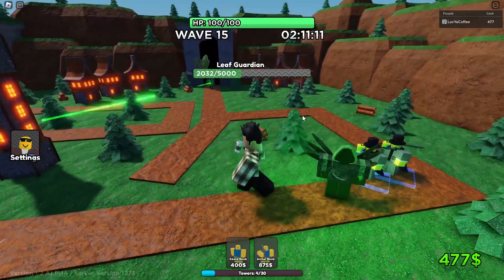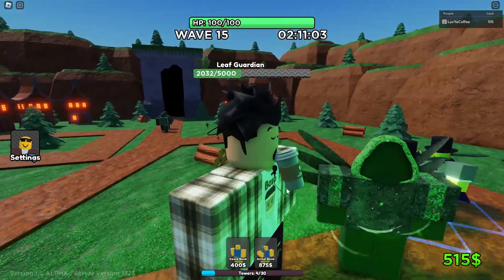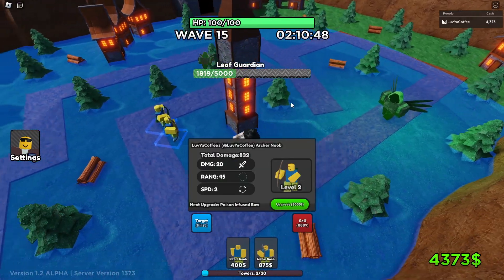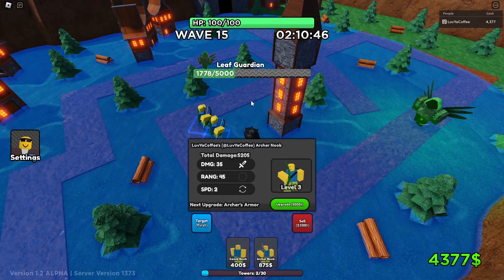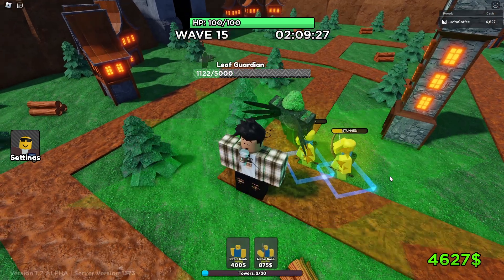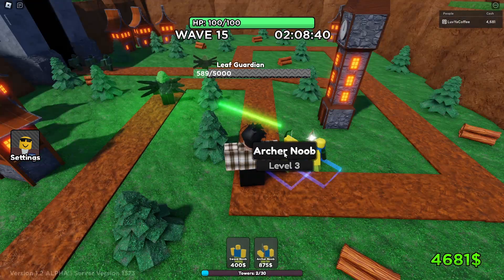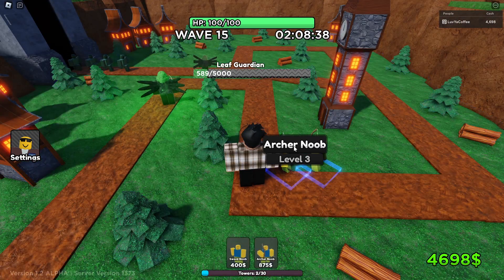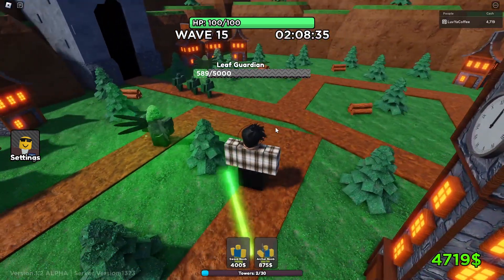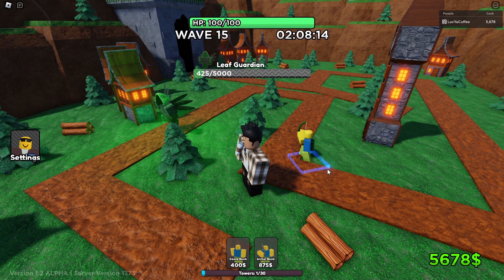The boss is spinning and spawning other units — I like his moves. We gotta sell some towers though. If we save up to 5k we can get the final upgrade. I kind of want to sell one archer so I can afford the leveled-up archer noob. I'm gonna sell him — the boss only has 400 HP left.